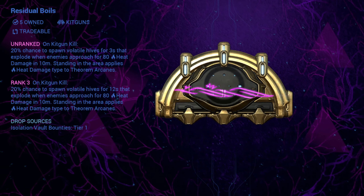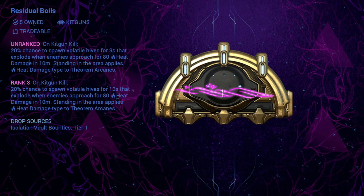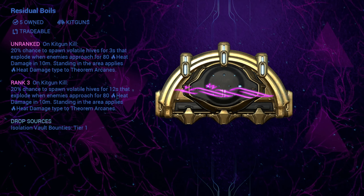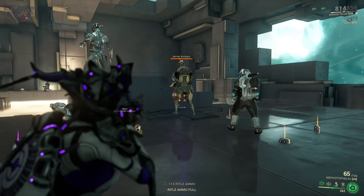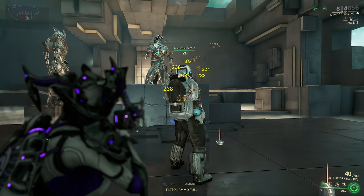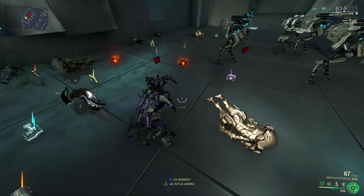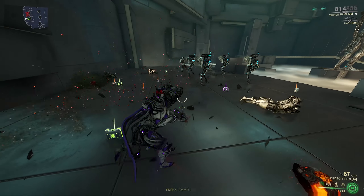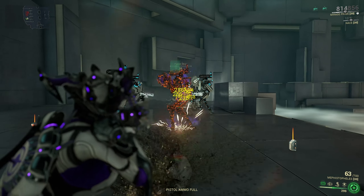Residual Boils gives you a 20% chance to spawn burning hives that explode in a small area on the ground each time you kill an enemy. The hives will explode within a 10-meter radius when enemies approach, dealing 80 damage. The area in which the hives spawn lasts for 12 seconds — not that long but long enough to gain some crowd control. It is not that good overall.